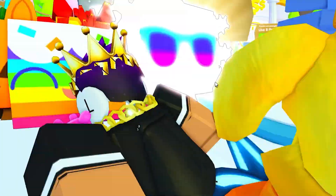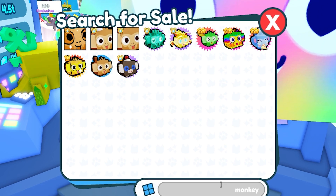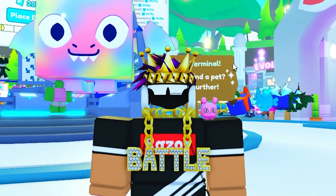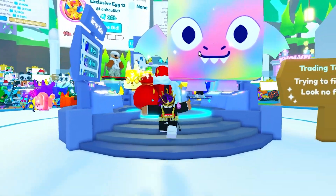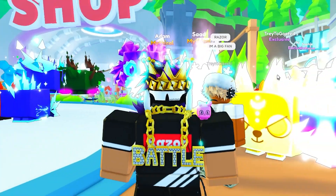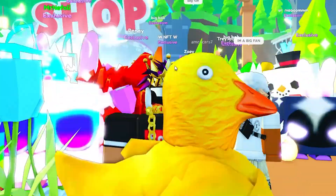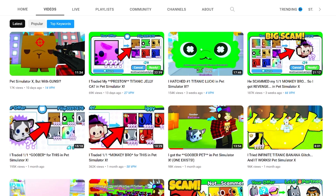There are also a lot of other pets that devs or friends of Preston have that you can't even see in the trading terminal. For example, the monkey bro pet that Liedu has - you can't even see it. It's a pet that's only for friends of Preston or devs. And even the Hubert pet - one person actually owns it, which was exposed because one of the devs traded it away.